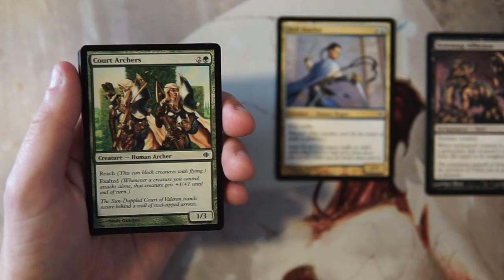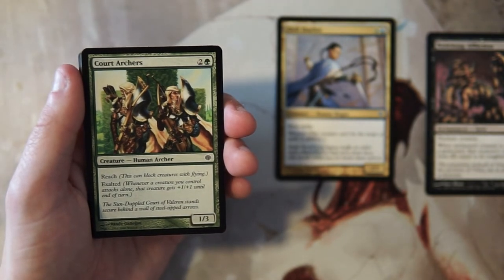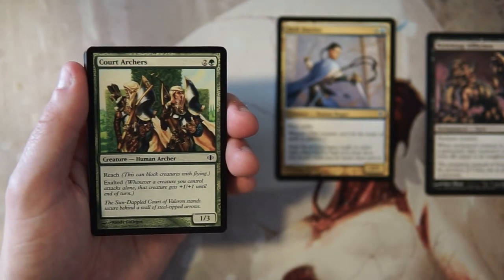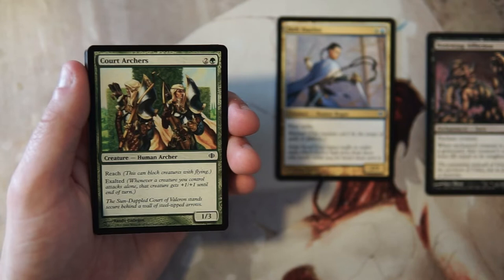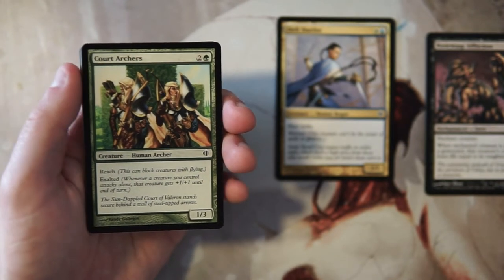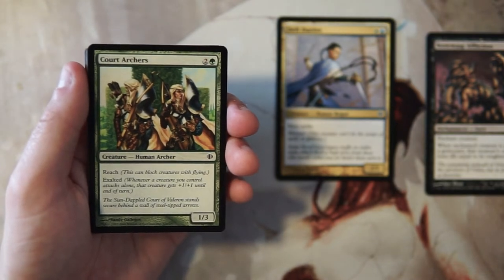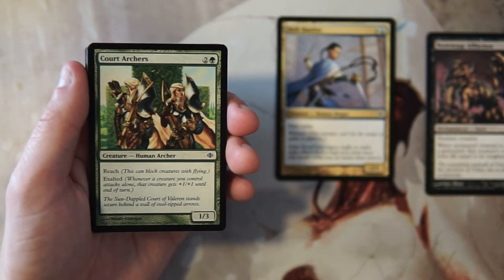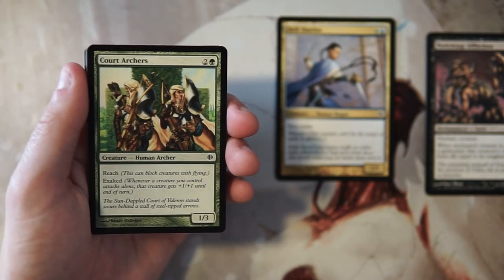Court Archers is a 1/3 for two and a green. It has reach so it can block creatures with flying, and it also has exalted — so when a creature you control attacks alone, that creature gets +1/+1 until end of turn. This is probably just a medium three-drop. I love the reach and the exalted seems quite good, but in general you're going to be attacking with more than one creature most of the time in limited. I like the Duelist a little better — it's a more proactive card.